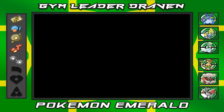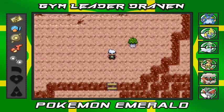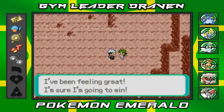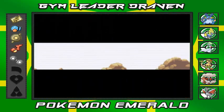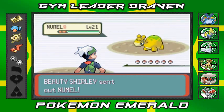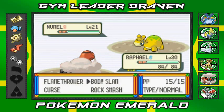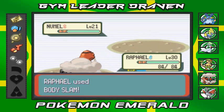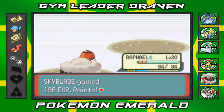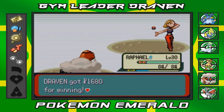Now you can actually find some trainers here, so I'm going to switch out and start off with Raphael. Since I've bathed in the hot springs, I've been feeling great — I'm sure I'm going to win. Here we have Beauty Shirley — she's going to come out with her Nidoran, and I'm going to come out with Raphael the Torkoal that turns red. Body Slam! And goodbye — getting those spirit points in. Easy win.